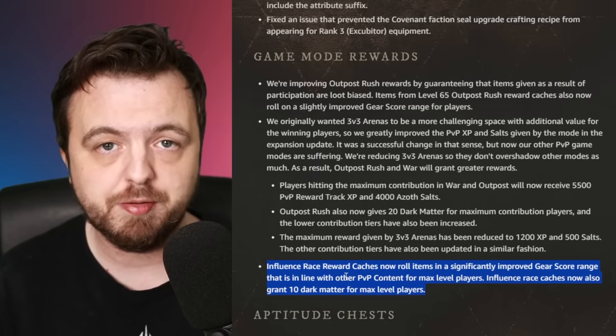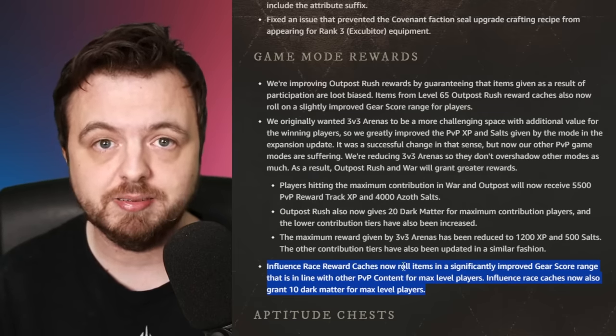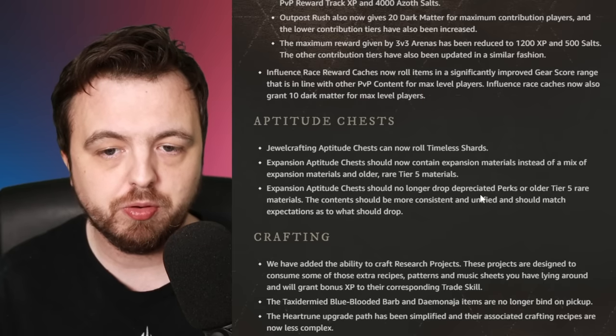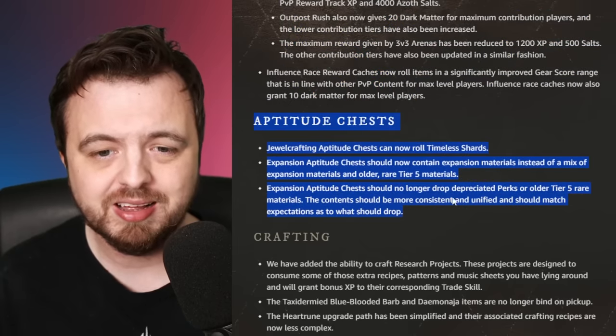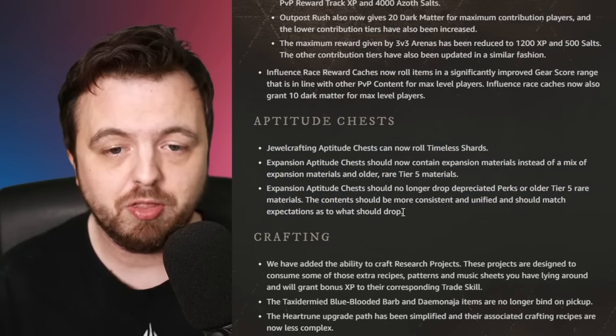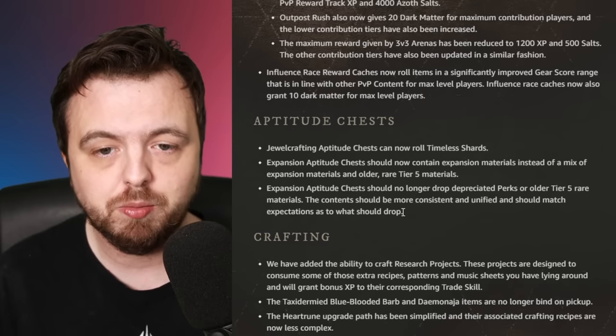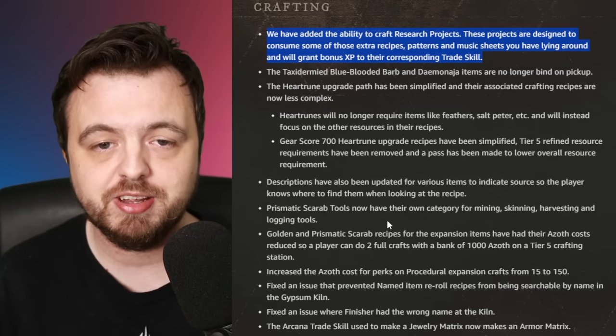The influence race caches also give dark matter now, which is nice. The expansion aptitude chest will no longer drop deprecated perks - I'm not sure this changes aptitude overall. I sort of wish they'd make adamant a little easier to get, but nothing in these patch notes addresses that. Once we hit the day-of content and stuff we'll talk more about it.